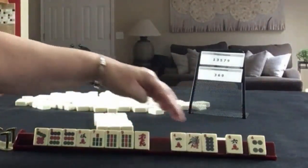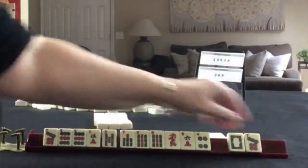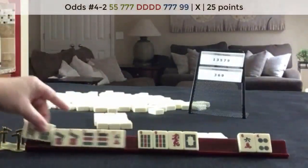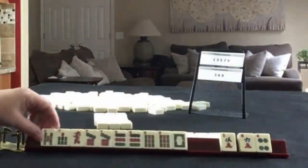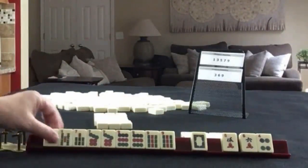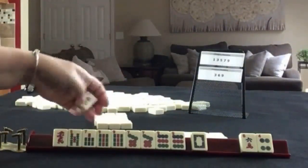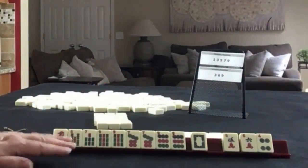So let's pass 1 of each suit. We got odds — 5 Bam, 7 Dot. We have 2 tiles to pass, so this is where I would whittle down and build around the multiples. We have 7, 9, 5, 7, Dragon — 5, 7, Dragon, 7, 9. I really don't like passing White Dragons. We could play 5-7-7-9, or maybe keep this and play a pair hand — but that's not on here. We're playing Odds, so we need to pick a hand under Odds. We have 2 sets of 9s, and I don't think there's a double 9 hand.